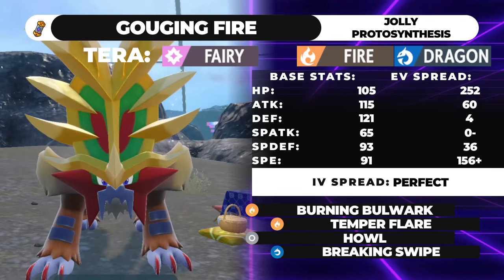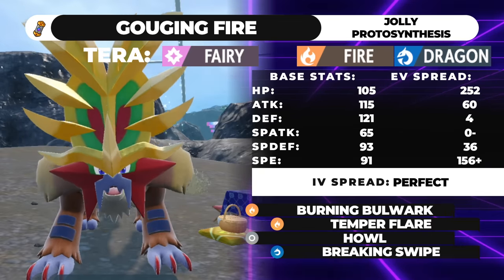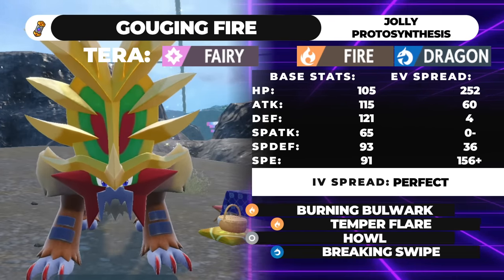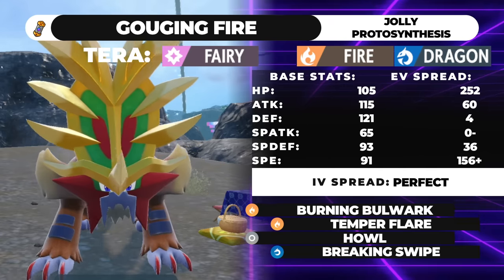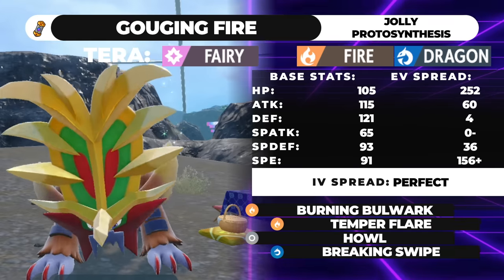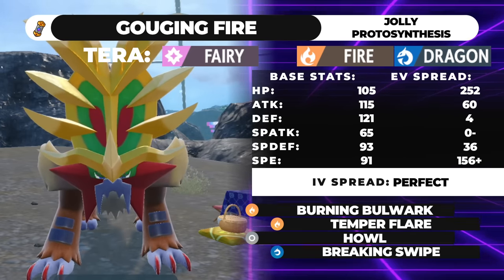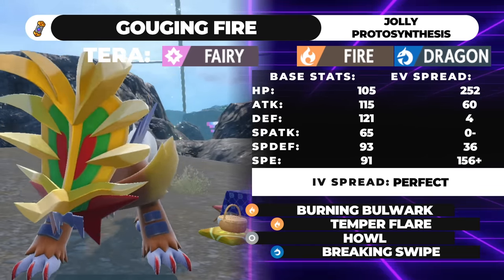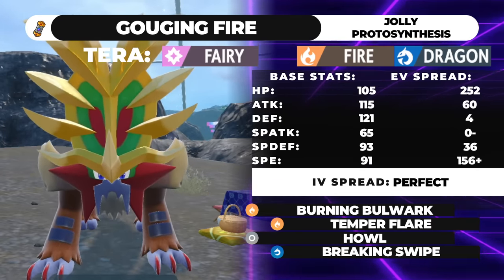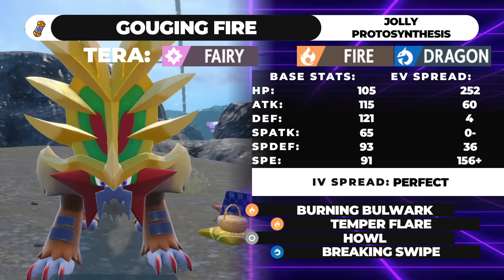The idea behind this set: at 156 Speed with a Jolly Nature, you're actually one point faster than Adamant Landorus, and a lot of Choice Scarf Landorus are Adamant. There are more Jolly Landorus running around right now, but they're not Scarf, so with Booster Energy you outspeed them anyway. This is a speed-boosting set — your highest stat is speed — but with max HP, 60 Attack, 4 Defense, and 36 Special Defense, this maximizes your bulk. You don't have a great offensive presence, but you'll always speed boost.